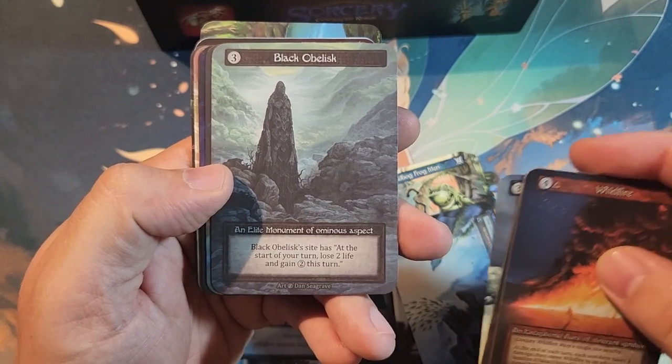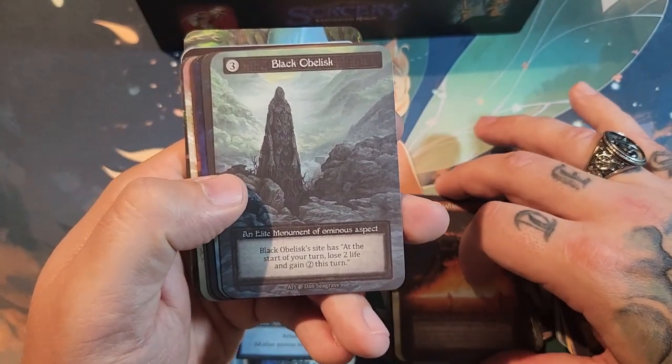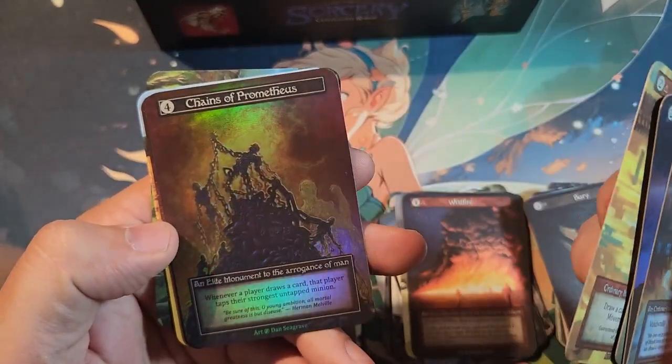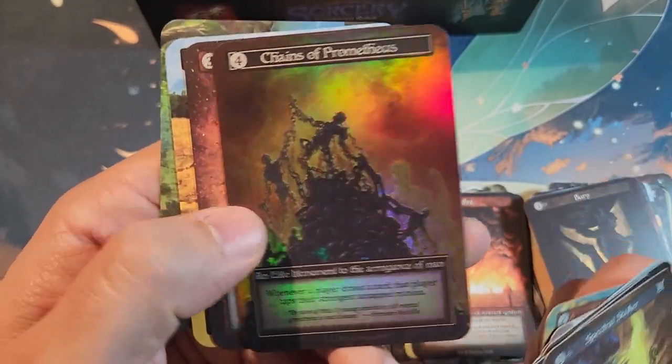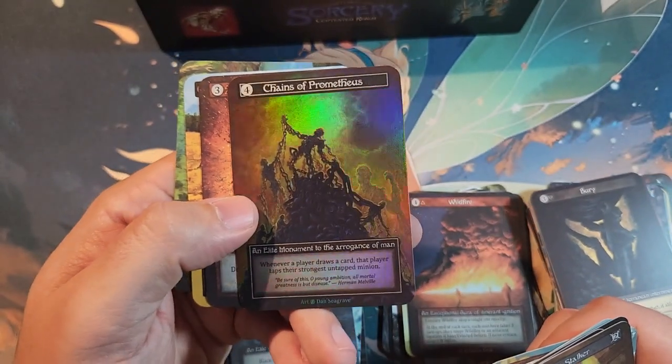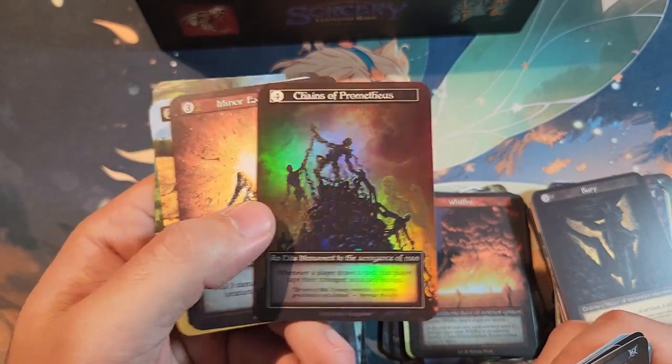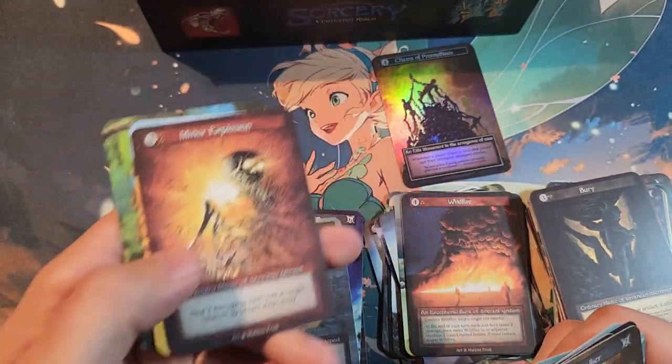Black Obelisk — an elite Monument of Ominous. Okay, our first foil — an elite foil. Last box we only got exceptional and ordinary foils, so I'll take it. Elite Jesus List.